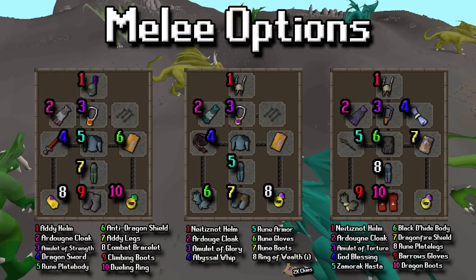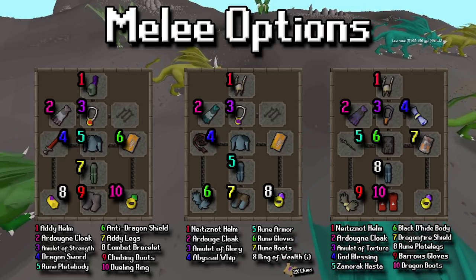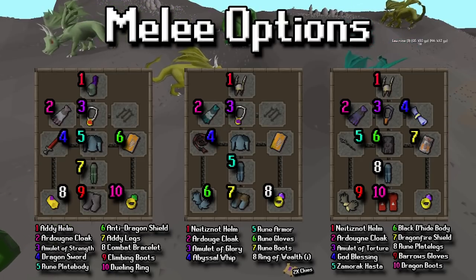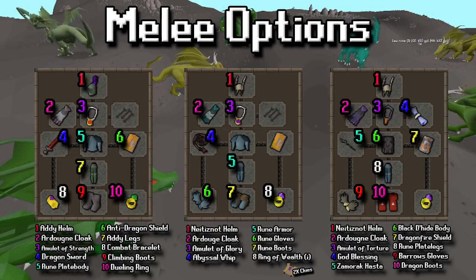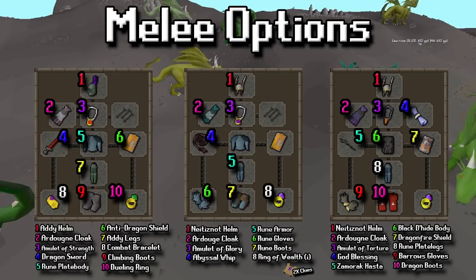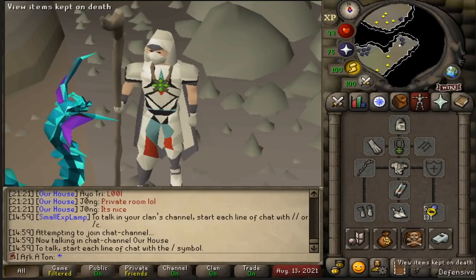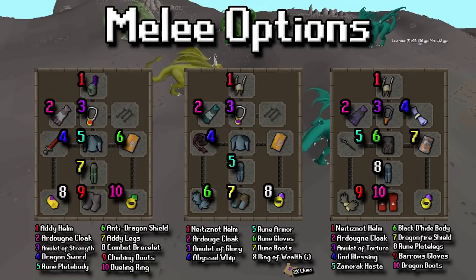For the melee options we have three very different setups. On the left hand side is basically the lowest thing I'd come here with — at that point you're almost trying to imitate a bot. The middle setup is a good mid-level example with the whip, rune armor, and the neit helm. On the far right is a good mid to high level setup that only has three items that are really worth a ton of value. Keep in mind when we're in the wilderness you can keep three items on death; if you're using protect item prayer when you die then you'll keep four. Make sure to check your character before you go out — you can do that by going to the player section on your account and clicking the backpack down below, and it'll show you how much you're risking.